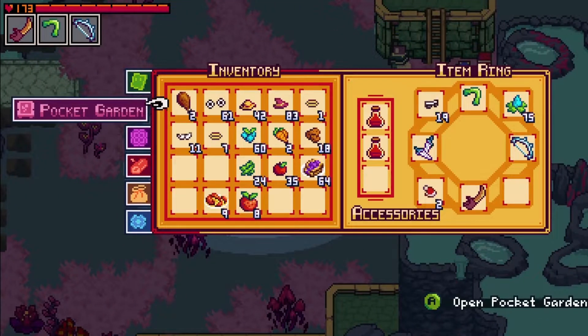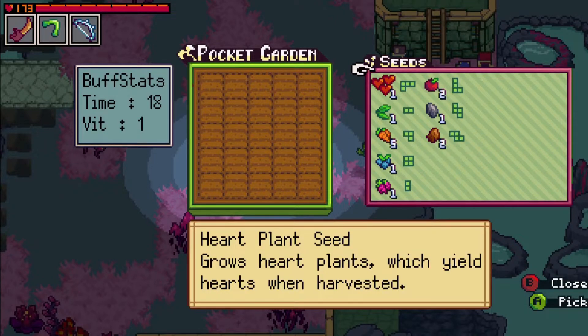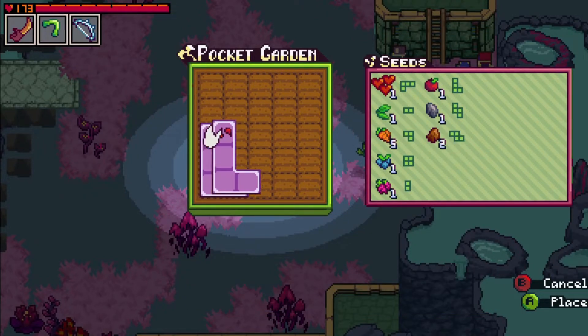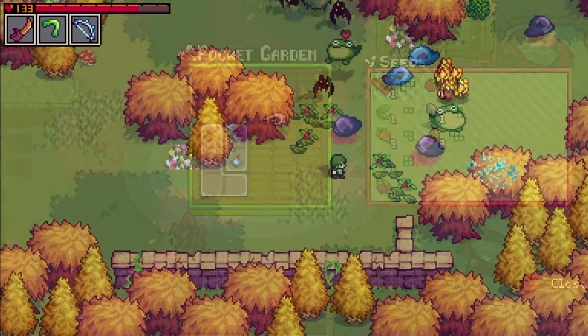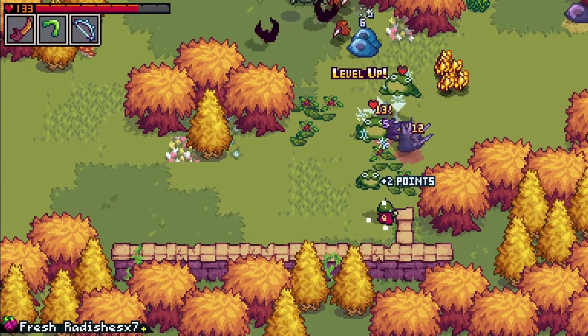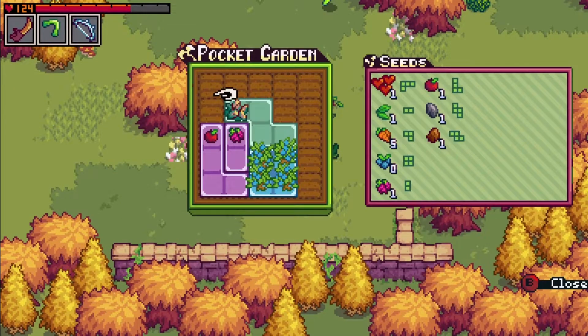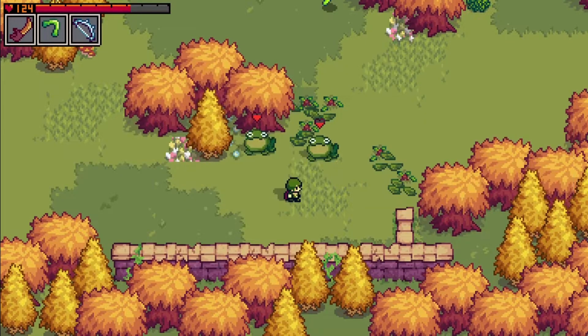Throughout your adventure, you'll collect seeds that you can use in your pocket garden — a portable garden that allows you to grow items and buffs from anywhere in the world. Certain seeds will need a specifically shaped plot in order to grow, so you'll have to be smart about how you fit together crops in order to maximize on the space provided. But plant some seeds and defeat some creatures, and you'll have materials growing in no time. The crops that you plant in your garden will also provide certain buffs, so however you choose to use it, you'll want to keep cultivating lots of goodies so that you reap the benefits of what you grow.